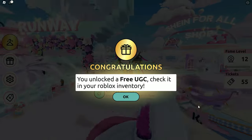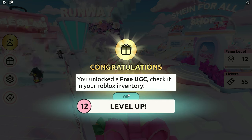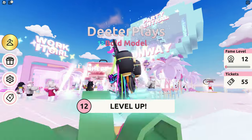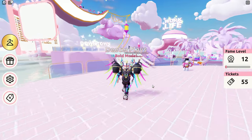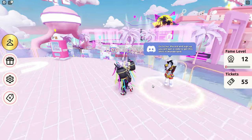There are also other tasks that you can do to get fame, but this is the quickest way to do it. You can see right there we've got that message that says free UGC in your avatar inventory. Again, there are other things you can do and other tasks available.